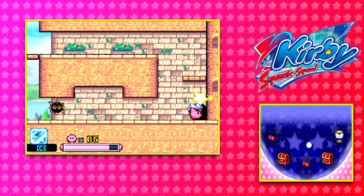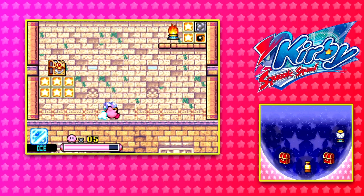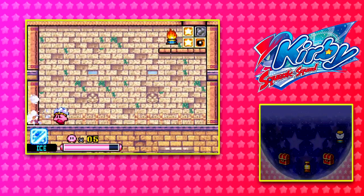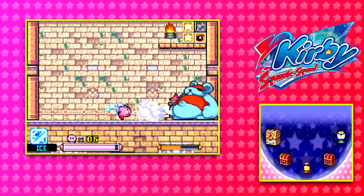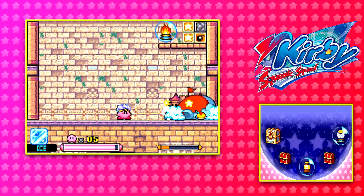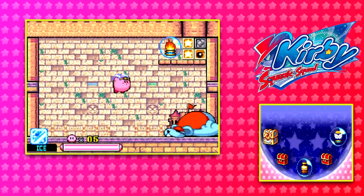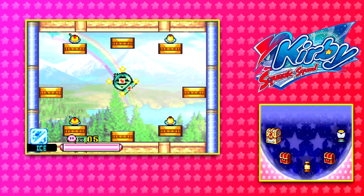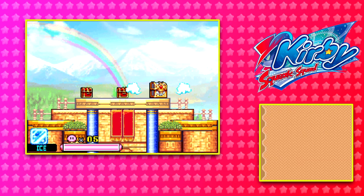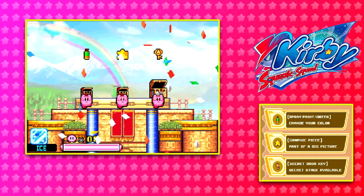I'm gonna run before my star runs out. Uh-oh, the big guy. I'm just gonna freeze him — this should be easy. Get up. He's done — he blew up. Let's get out of here. And with that absolute victory, we got all the chests and we got a key. It's a good door. Secret stage is now available, and we got spray-on paint.